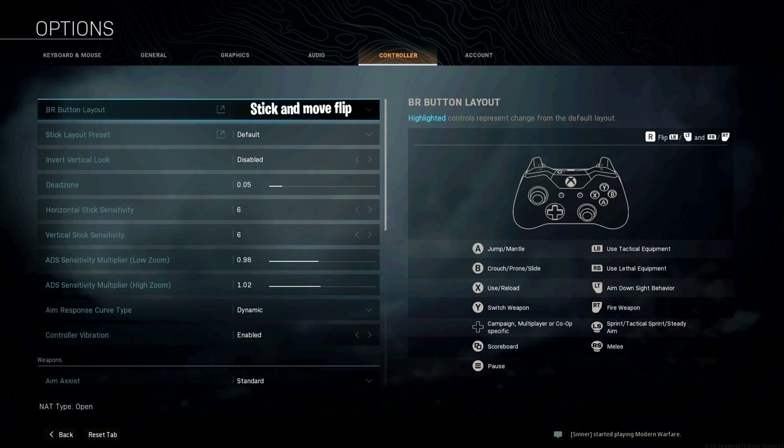Use/reload behavior is on contextual tap, and depleted ammo weapon switch is enabled. For his movement settings, slide behavior he has tap, auto move forward and automatic sprint — both of them are disabled. Vehicle camera recenter and parachute auto deploy are both enabled.